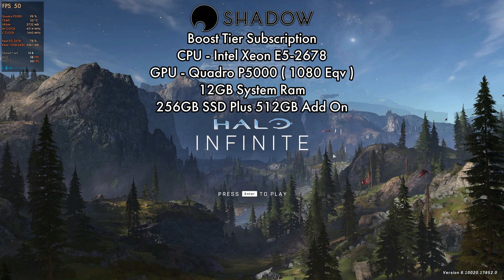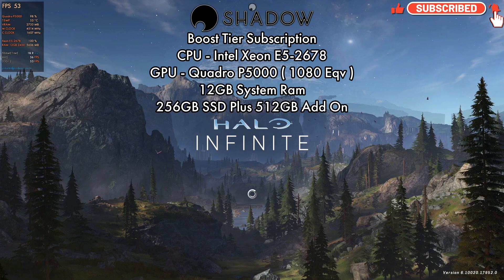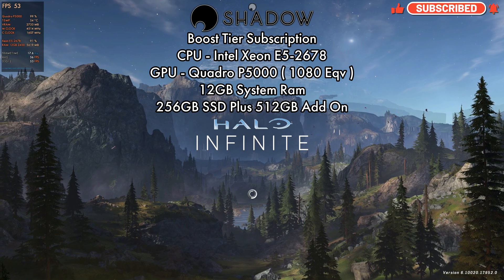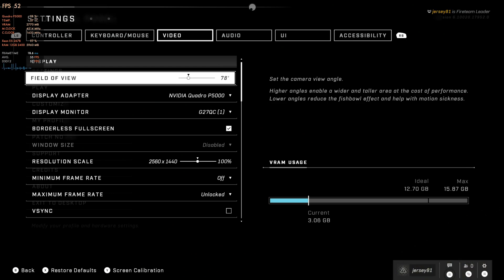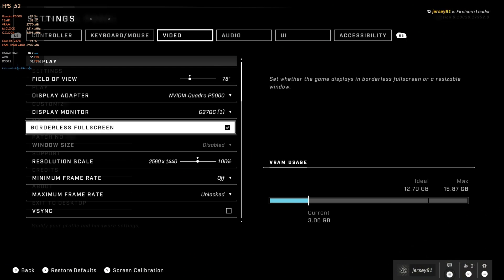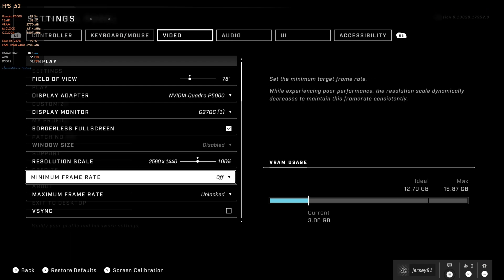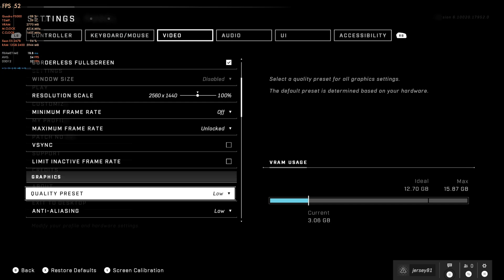What's up guys, welcome back to the channel. We are taking a look at Halo Infinite — the campaign and multiplayer — here on Shadow PC. Prior to today this game wasn't working here, so really cool that it's working now. This is the Boost tier, the only tier available here in the States, with our Quadro P5000 — which is like a 1080 equivalent — and then that aging Xeon CPU, which is actually our bottleneck. Taking a look at the settings, we are at 1440p borderless fullscreen — I can't get 1440p unless I have that checked, for whatever reason.